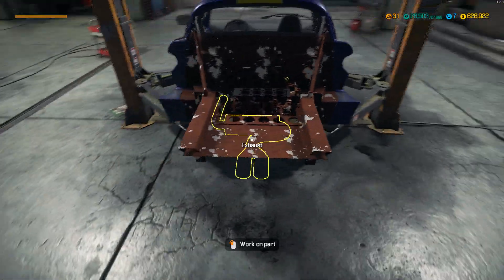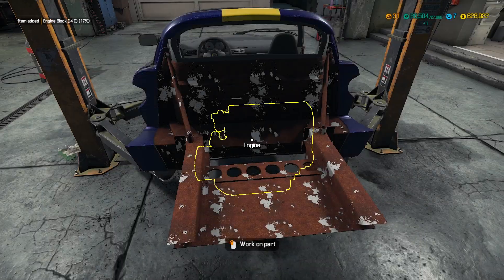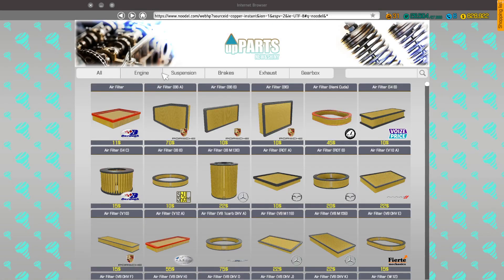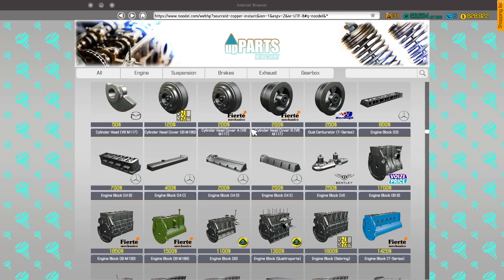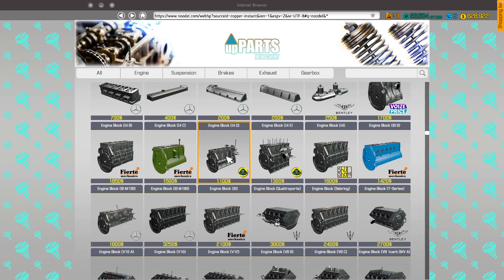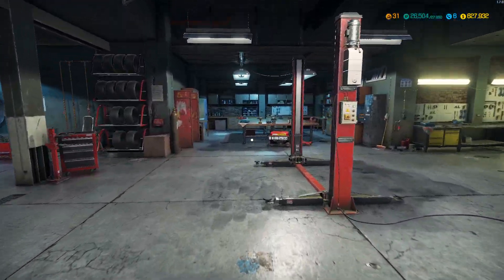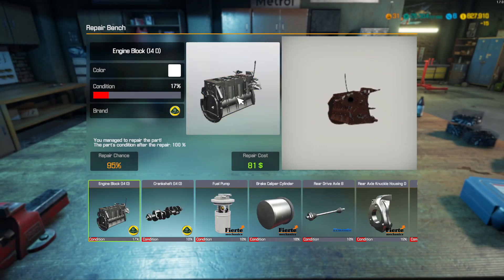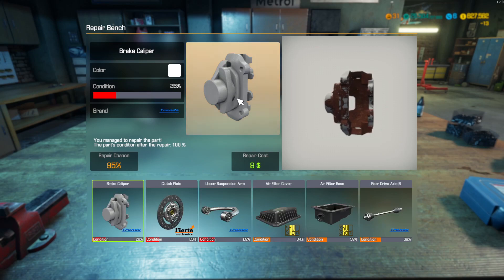And let's buy the new one. Engine block I4D. Wow, I landed right on top of it - that is excellent. Do you know, I have to buy that now. And I bet I can recondition the old one. Sure enough, I can recondition the old one. Oh yeah, dirty bastard. Okay, let's repair everything here.